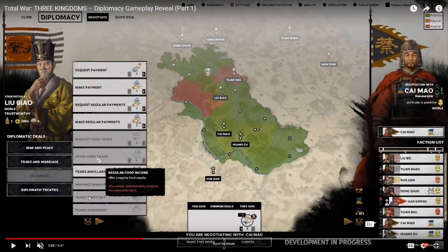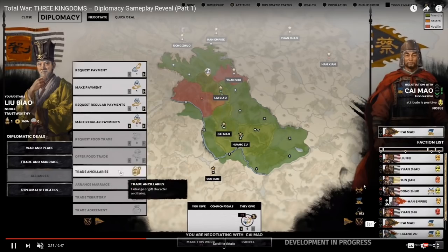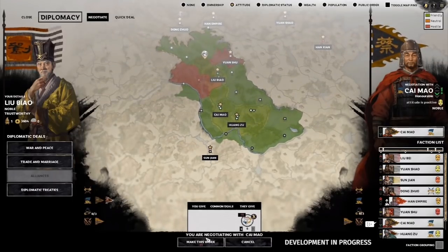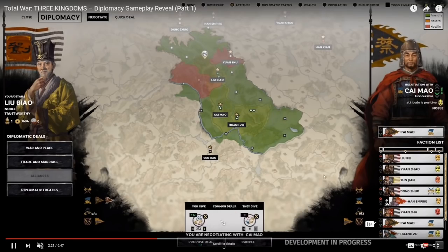You can now exchange territories — something people have been asking for that we thought was lost to the ages is making a comeback. Arranged marriages are also there, and if you read the blog, marriages are fairly in-depth — they can come along with deals. You can also choose where the married couple will settle, whether in the other person's territory or yours. By making that part of the deal, you may be able to bring the husband or wife over as a character to your faction.